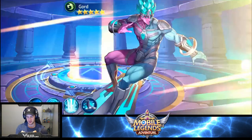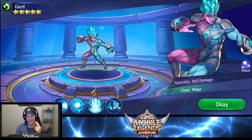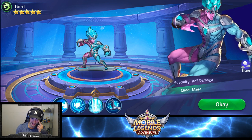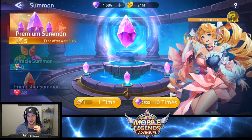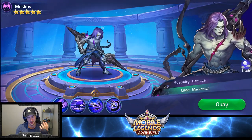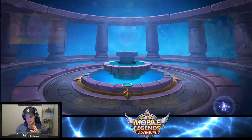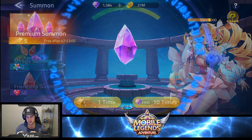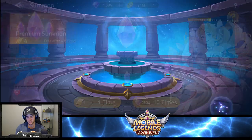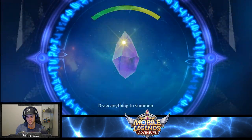We have two of these ones we can do. Gord — I knew it was going to be a Gord. I don't know how many you need to get them completely maxed out but I'm swimming in Gord. I think I've got him eight star. His base stats are so low that he just really needs a buff. But that was good because we didn't get any singles — I'm happy with that.